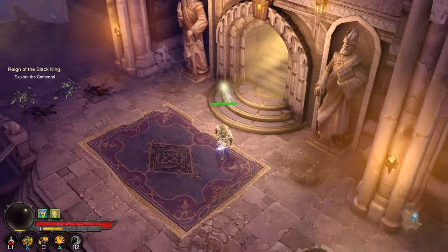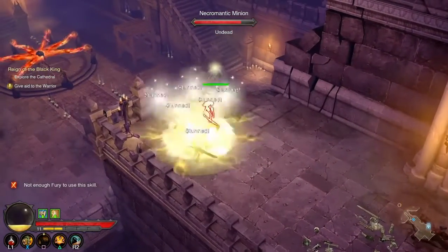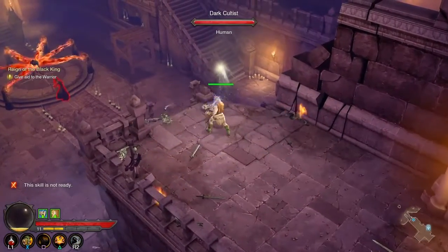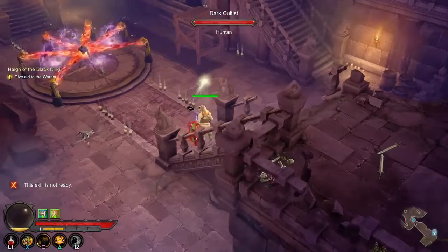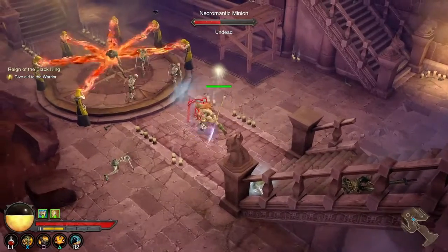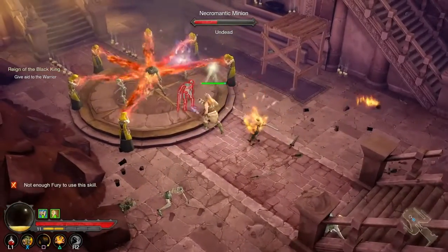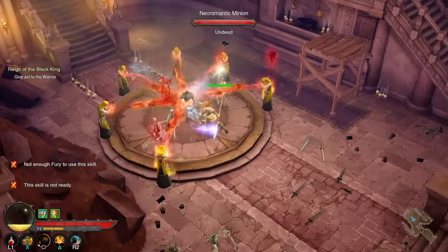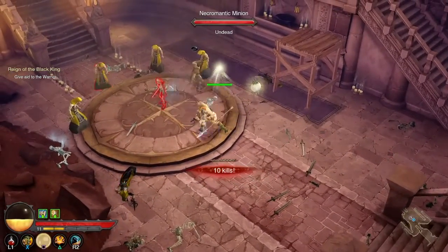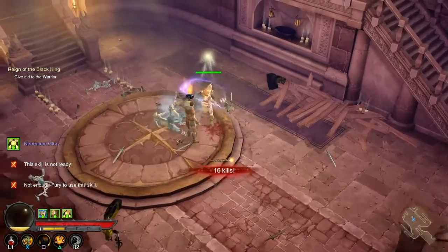Here we go — come fight these guys. Hey, there's a big ritual over there. I'm going to go stop the ritual. Get off me, cultist! A necromantic minion. I can't attack them yet — I don't want all these skeletons coming out. They stopped the ritual and now they're coming after me. They're not so bad.